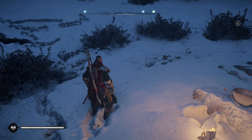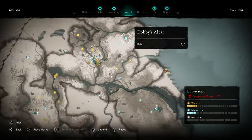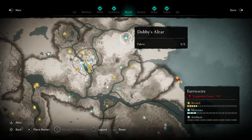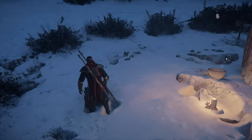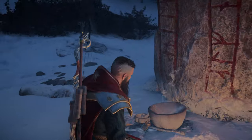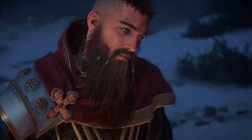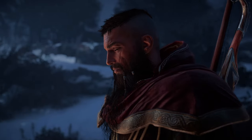We're in the snowy areas now — we're in Eurvicshire. So you want to head up north into the snowy plains. You're looking for Dobby's altar here. You're going to need five fabric for this one. Just buy this from traders — it'd be far easier, or kill animals if you want to. I think animals do give fabric, but it's probably best to just buy from a trader to be honest. Make the offering and I believe there's one final one after this.